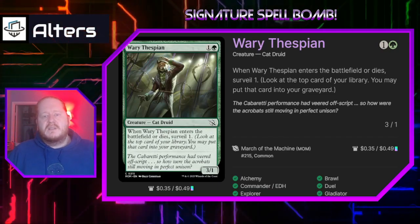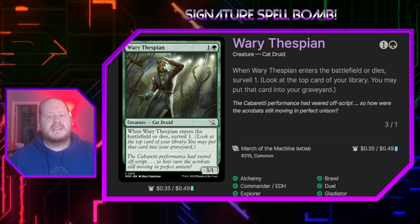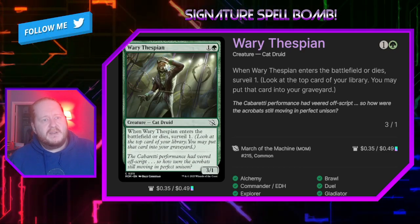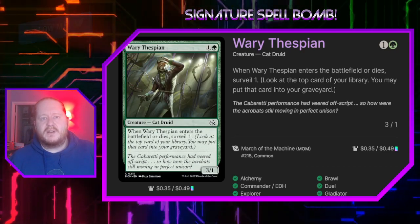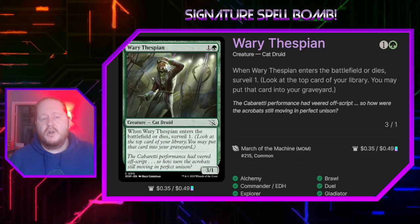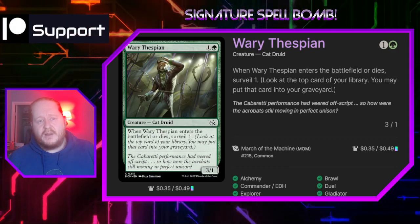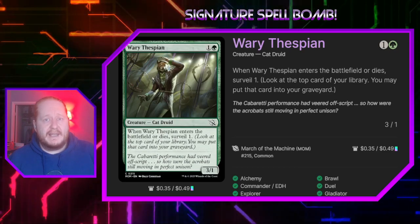Wary Thespian for 1 and a green is a 3/1 that, when it enters the battlefield or dies, we surveil 1 — meaning we look at the top card of our library and may put that card into our graveyard. This is kind of a tech piece for deciding what we want on top. If we have cards out to let us play lands from the top of our library, we may want to get rid of something that's not a land to get to a land. Or if we have something that will get us a land from the graveyard, we may want to put the land into the graveyard. There are a couple different ways you'll use this piece as tech throughout the games you play.